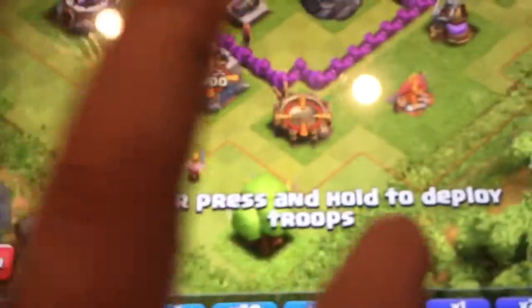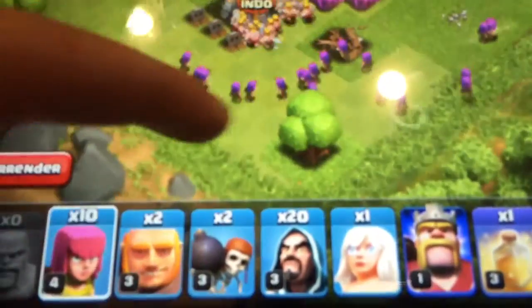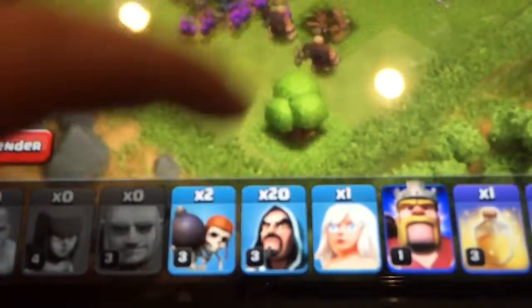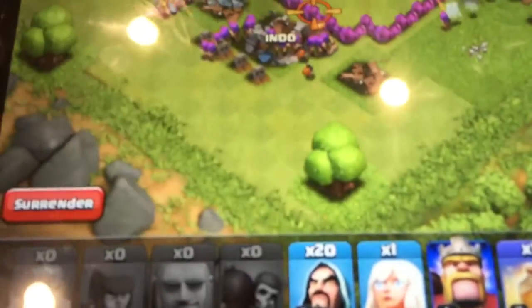I always put down my barbarians first because they're the weakest and I always have so many, and that is a good thing. Then I put down my archers, and once they take out the outside buildings and get into the base, I put down the giants and then the wall breakers.